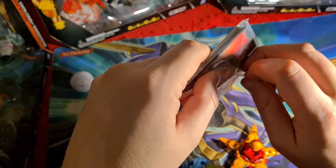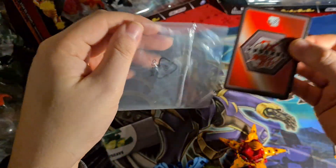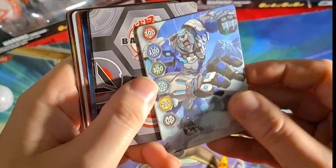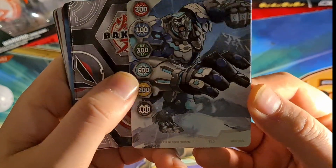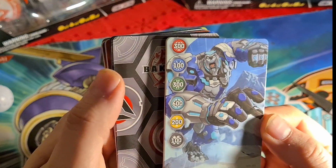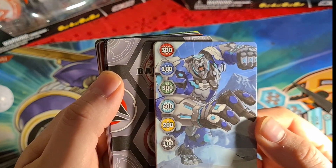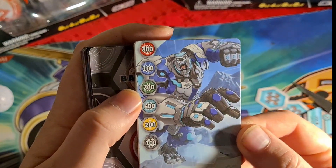Now let's get these cards out and see what goes with what. We've got Gorfion Haos for the first gate card, and we've got 300 for Pyrus, 100 for Aquas, 300 for Ventus, 600 for Haos obviously, 200 for Aredus, and Darkus is worst off with Aquas at just 100 there.